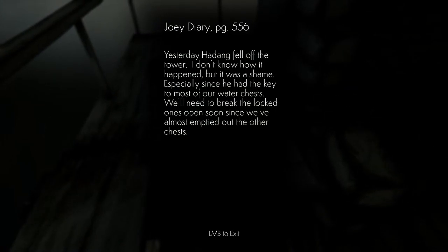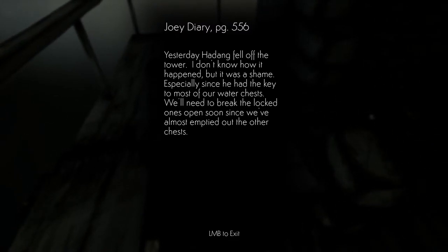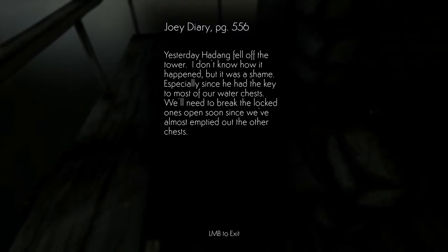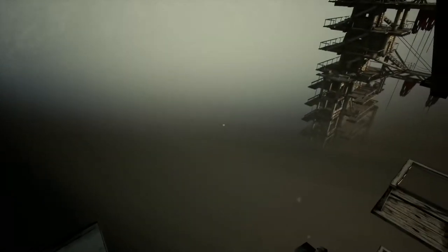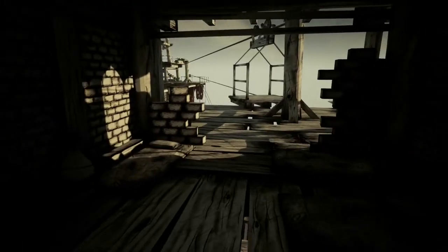Joey's diary — we saw him at the other tower yesterday. Hadong fell off the tower. I don't know how it happened but it was a shame, especially since he had the key to most of our water chests. We'll need to break the locked ones open soon since we've almost emptied the other chests. Rough — Hadong fell all the way down, who knows how far that is.